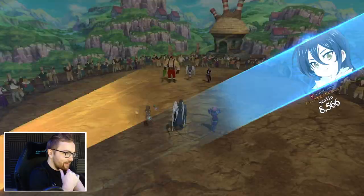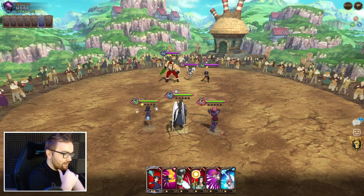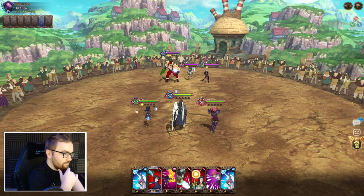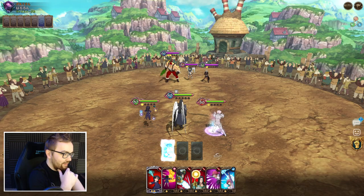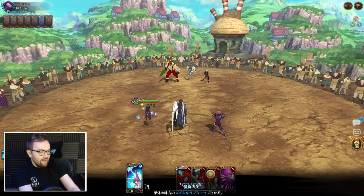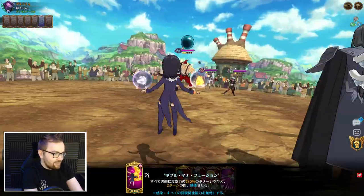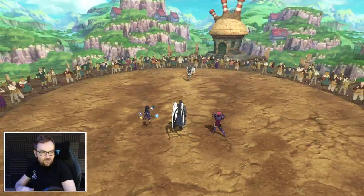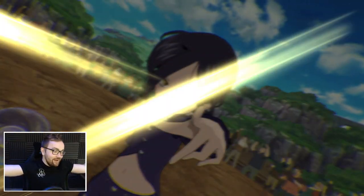Next up we've got an Escanor, Sariel, Gotha team — maybe Death Pierce on the back as well. The question is whether that Escanor has a health set or not — he doesn't. I think we can Cleave him down, so I'm going for the big Cleave turn one. Full send — if we can get that Gotha down as well, that'd be insane. We wiped the whole squad apart from Sariel and the opponent instantly forfeited.